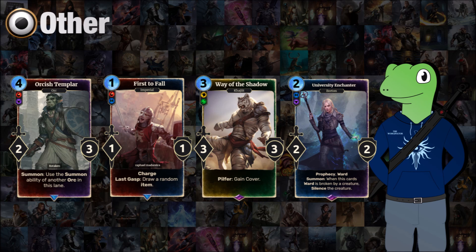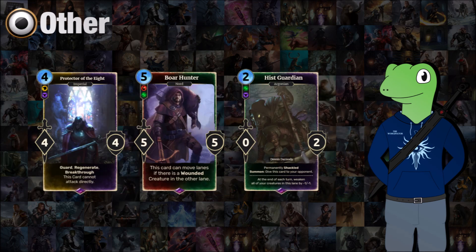Finally of these four we have the University Enchanter, a 2-cost 2/2 prophecy with ward. When this card has its ward broken, it will silence the creature that broke the ward. This is quite balanced because you can pop the ward with actions or just silence the card, but it means the creature you use to pop it — which usually won't be in your control — gets silenced and loses its effect.